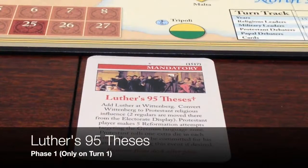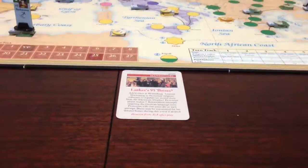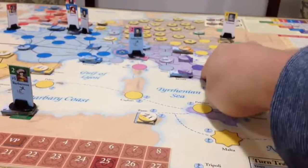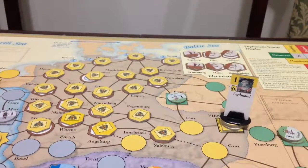The game begins by playing this card: Luther's 95 Theses. This is what sparks the Reformation and gets the game going. We're told we need to add Luther to Wittenberg, convert it to Protestant, add a Protestant force to it, and then take five Reformation attempts in Germany. There are a bunch of different language zones — a German language zone, an Italian language zone, a Spanish, a French, and an English. We get to convert some spaces in the German-speaking language zone. To start the Reformation, Luther the reformer gets added to Wittenberg.